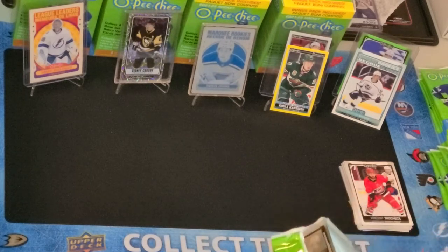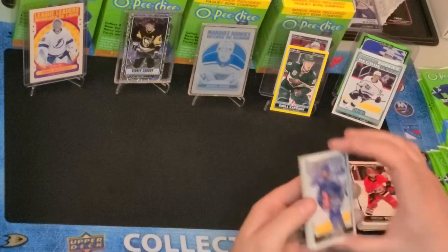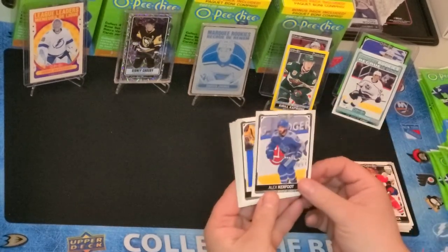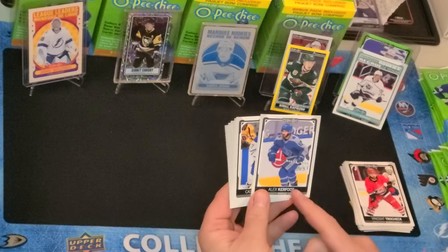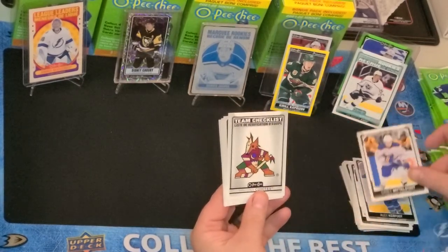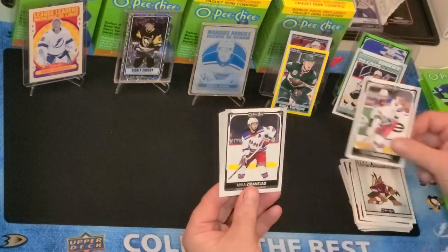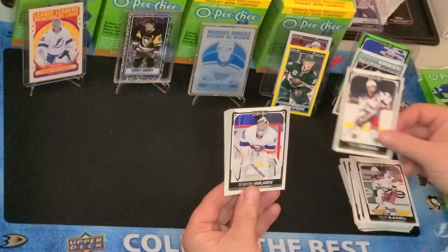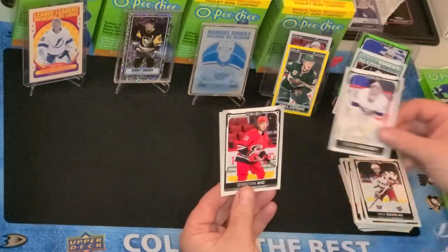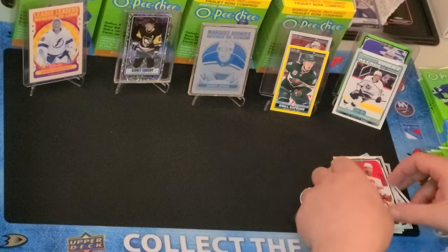OPC is a little bit cheaper than the Upper Deck and other Premier cards, but they're still quite nice. And they're good for kids to collect because they're not as expensive. Here we've got Alexander Kerfoot, Casey Middlestad, Phoenix Coyotes Checklist, Colin Blackwell, Mika Zibanejad, Simon Varlamov, Sebastian Aho, and Milan Lucic.